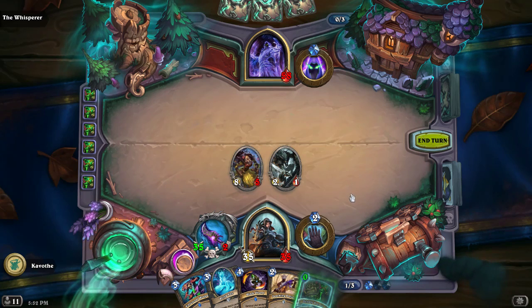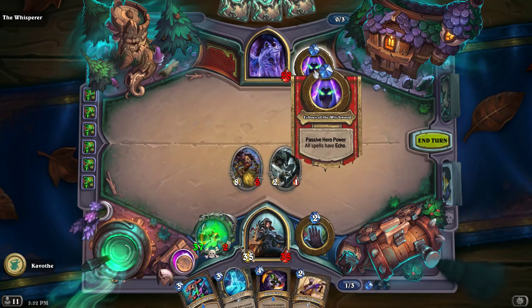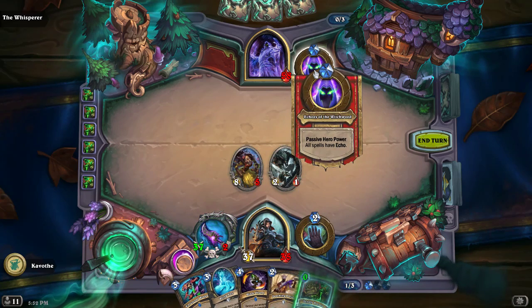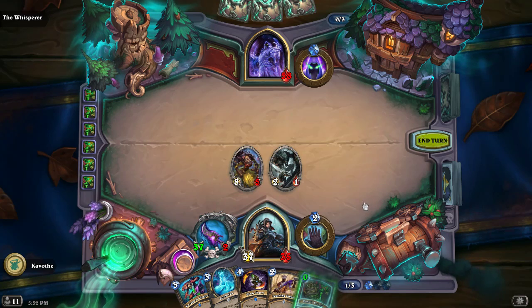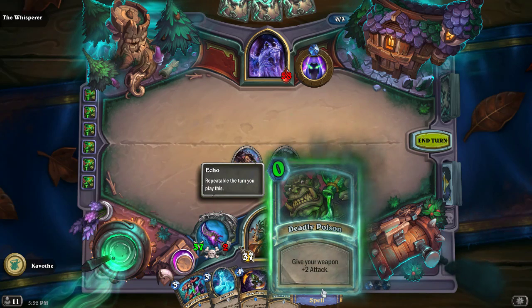All right, so here I've found a little something. I'm against Echoes of the Witchwood — I think it's like the fifth or sixth in this dungeon run thing. It says all spells have Echo. And now I have a King's Bane and a Deadly Poison. I also have the passive that says cards that did not start in my deck cost one less.